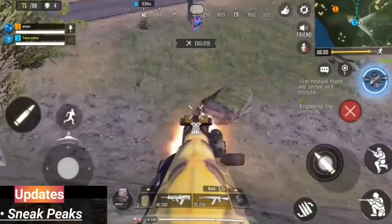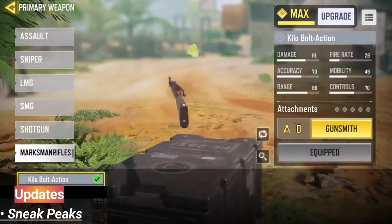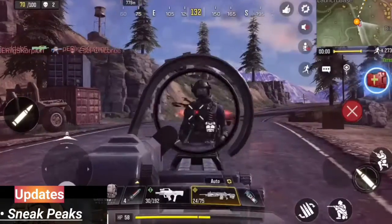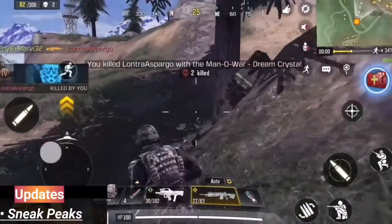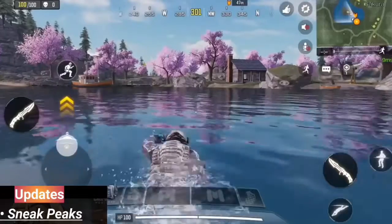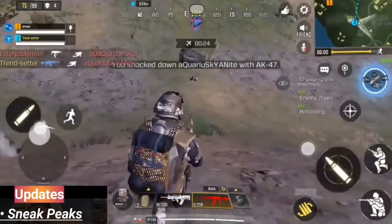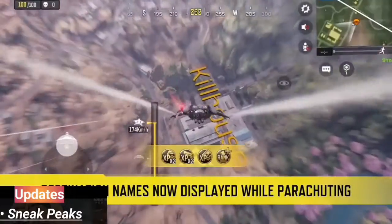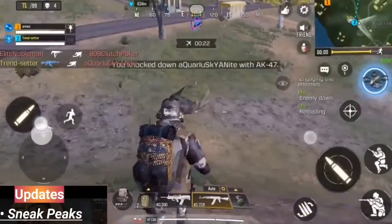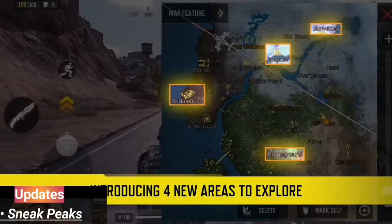We're also going to be seeing some additional weapons added to the game, and there are rumors that the weapon sounds are going to be improved as well, so they'll be sounding nicer. Also, the battle royale map is going to have the names of the cities written in bold when you're parachuting, so you get to see them clearly written in bold.